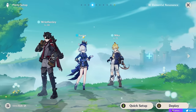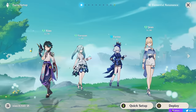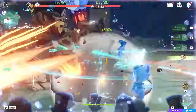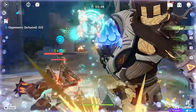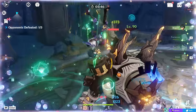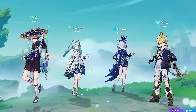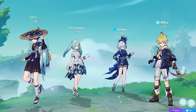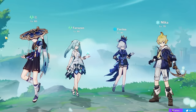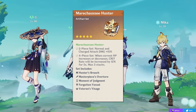Other characters that manipulate their own HP include Wriothesley and even Xiao, if you are running anemo characters alongside him. A team with C4 Jean can be quite powerful here, though note you're replacing Bennett, who is really strong for Xiao in general. Farina also works really well with Wanderer in a team I've covered in my guide, and allows your on-field character to have the option to run Marie Chaussée Hunter basically all the time, which is great.